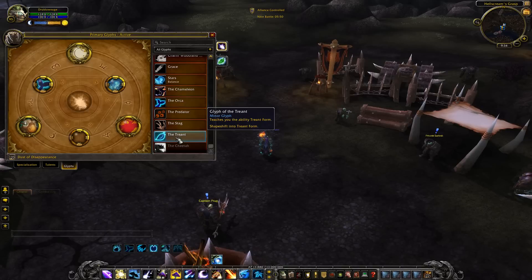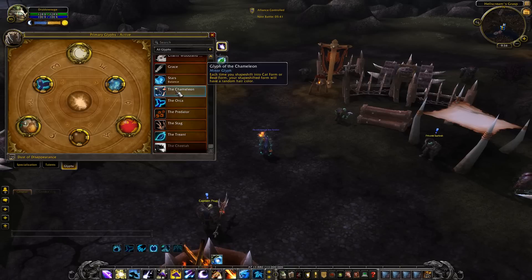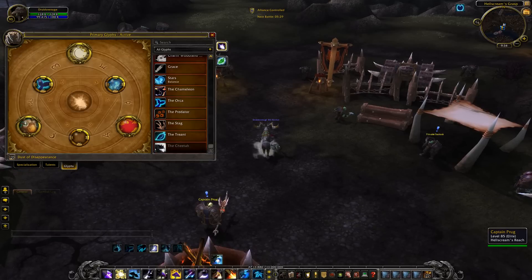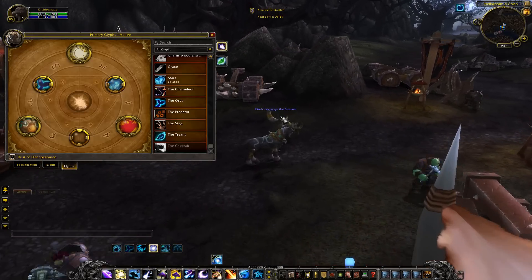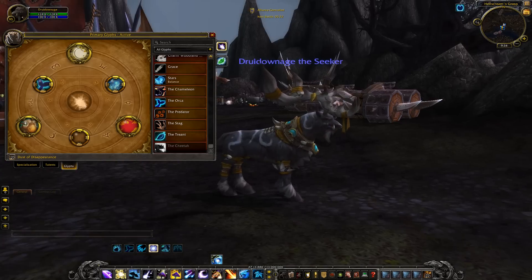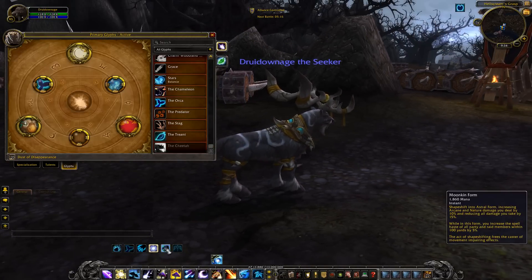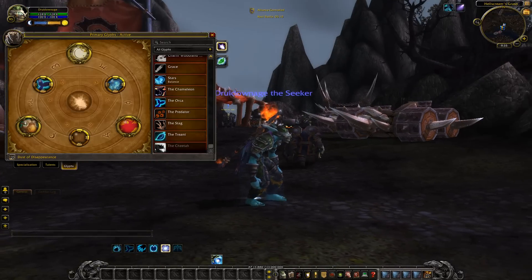Glyph of the Stag teaches you the ability to shapeshift into a stag form. And then there's Glyph of the Cheetah: your travel form appears as a cheetah, but this glyph will prevent Glyph of the Stag from functioning. It looks like they're changing travel form completely — the new default travel form looks like a weird stag with little stars on it.